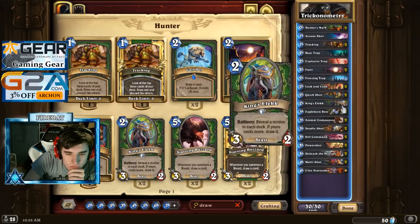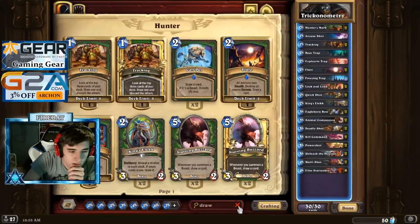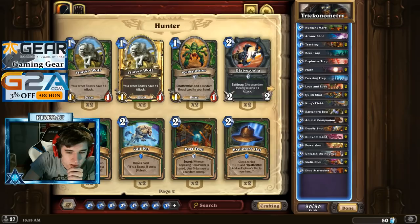Dark Trap — what does Dark Trap even do? Here, plenty of hero powers. You just deal five damage to a random enemy. This is going to hit him in the face though. I probably don't need two Multi-Shots. Probably run a Call Pet instead. There we go, got some cycle in there.